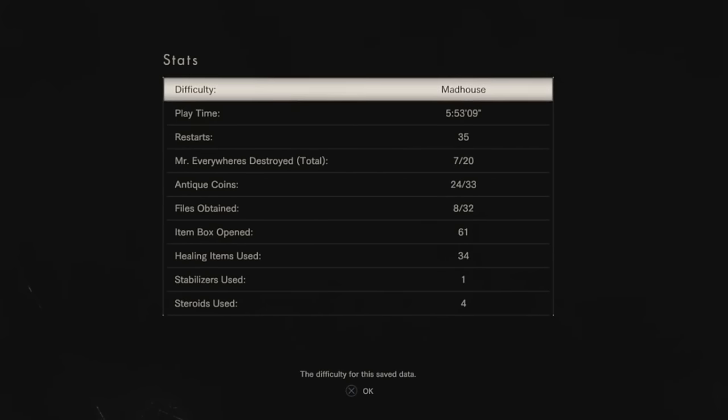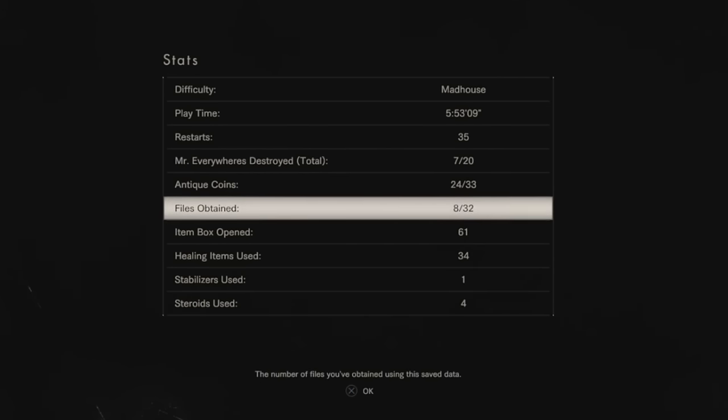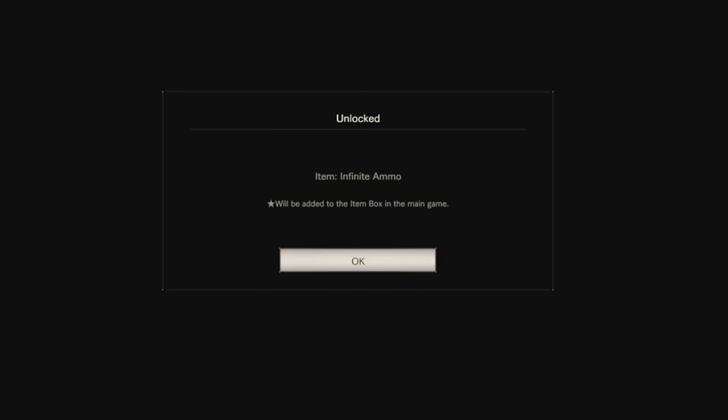Basically, what you want to do is play the game on normal or easy — I'm not too sure about easy, but the first time I played it was on normal. When you complete the game on normal, you will unlock the madhouse difficulty, which is basically the hard mode. You then want to play the game again on madhouse difficulty and finish it, and that will unlock infinite ammo.